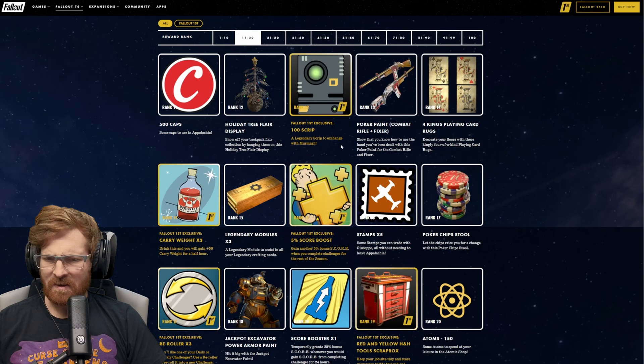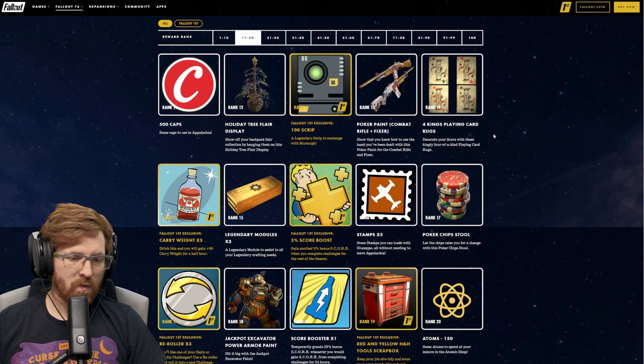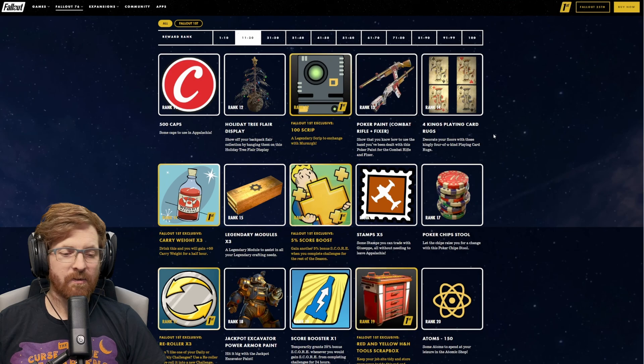Rank 13, the Fixer and the Combat Rifle are getting the Poker Paint. Rank 14, four Kings playing card rugs. So we're getting rugs, wall decor, and floor decor. At rank 14 for Fallout 1st members, we're getting three carry weight bonuses. Rank 15, three legendary modules — you're going to be getting legendary modules like crazy because you'll be running the new Expedition. At rank 15, you also get the 5% score boost for Fallout 1st players.